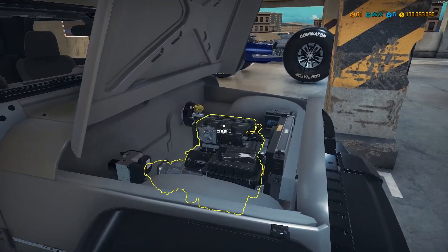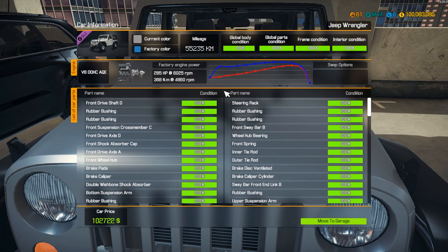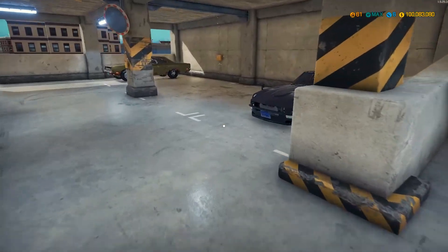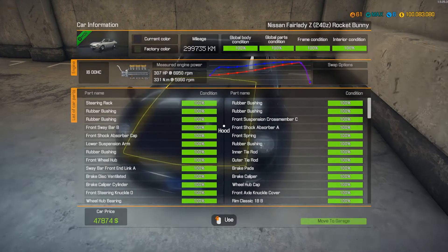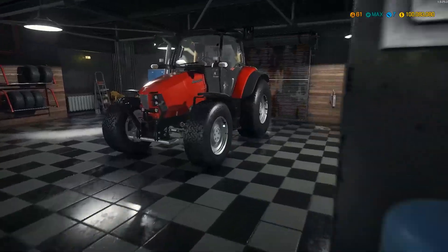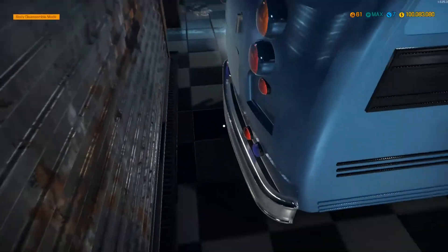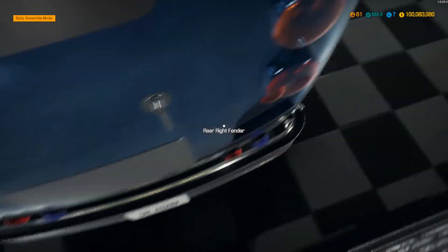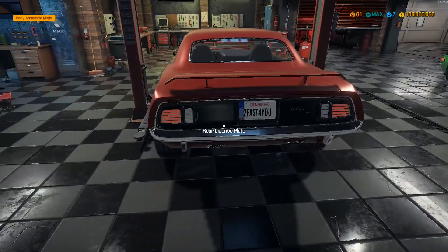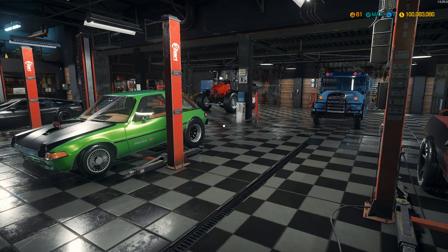The SRT8 Jeep has 469 horsepower versus the other Jeep's 285 horsepower — not a fair fight. This thing has 975 horsepower and blows everything out of the water. For license plates, the bus can take one, the Pacer can get one, and the Cuda already has one that says 'Too Fast For You.' We'll see if that holds up.